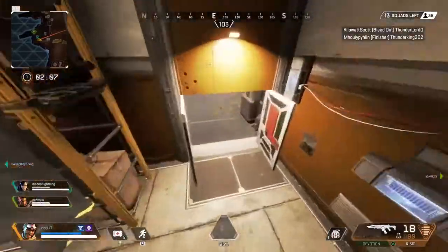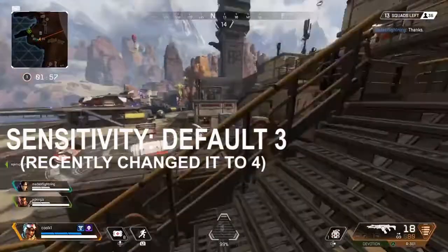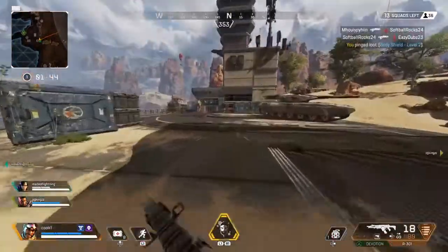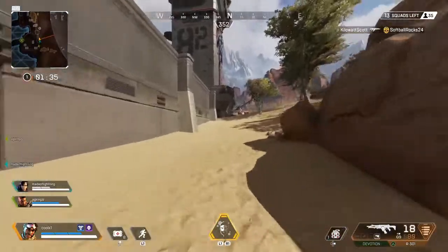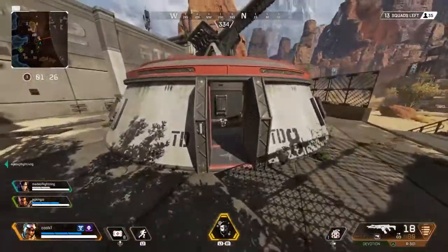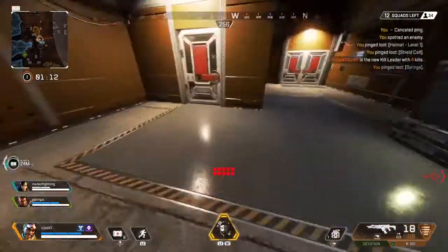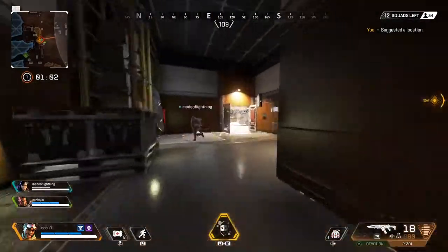Moving over to the controller settings — this is about sensitivity and sensitivity ADS. For sensitivity, I use level 3. It's pretty fast for me, a little bit slow, but I like it. I don't like my screen going all over the place. For ADS — aim down sight speed — I also use low. Playing Call of Duty has got me used to low sensitivity and low ADS, which makes your shots a lot more accurate. It can be a little bit of a pain when using big scopes since it takes time to look around, but it helps you win a lot more gunfights.